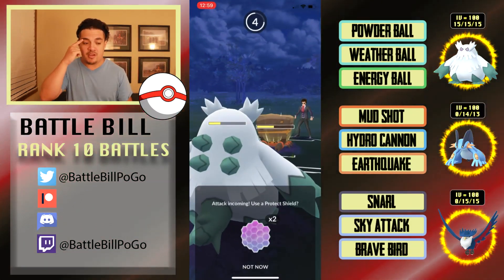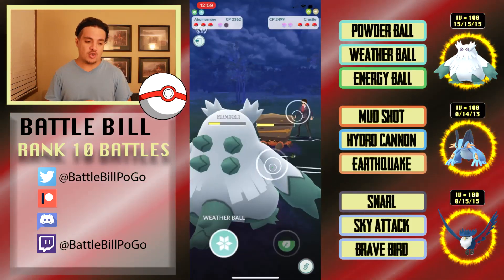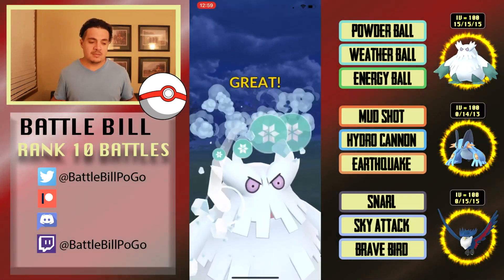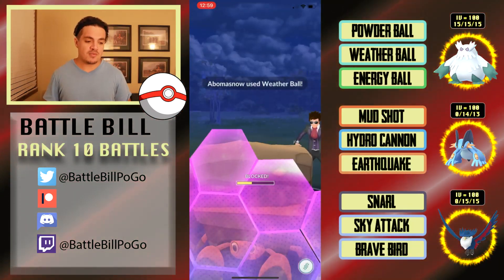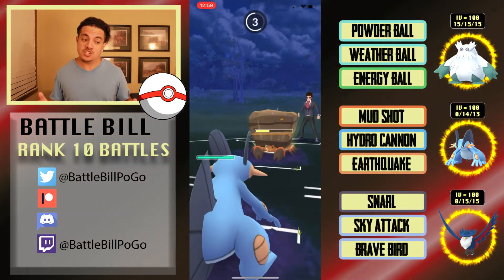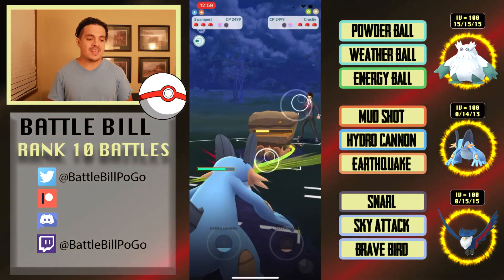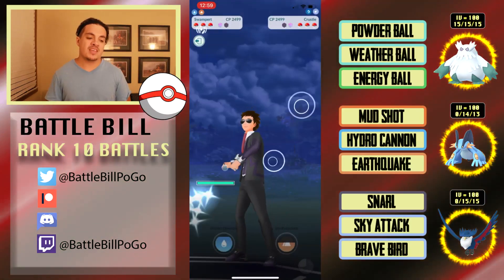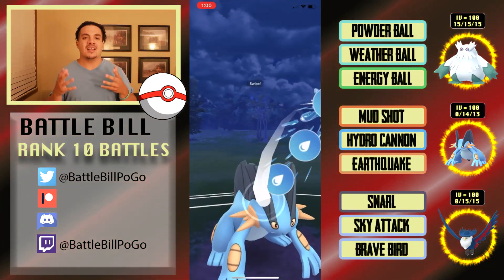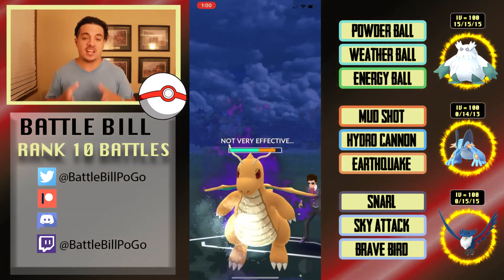Crustle's Bug moves are super effective against Abomasnow, so I try to pull a swap to catch the next X-Scissor but wasn't able to. My Weather Balls are doing solid damage to it. I eventually get the swap on the second Weather Ball, Swampert eats the X-Scissor no problem. They leave Crustle in and I can't Mud Shot it down, then they swap into Dragonite — which actually benefits me and lets Swampert build energy.